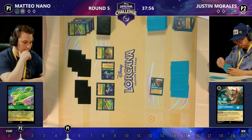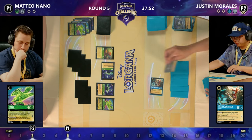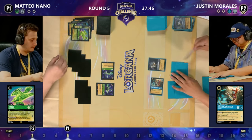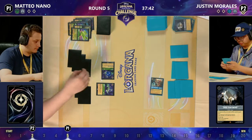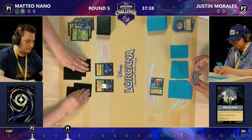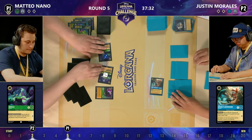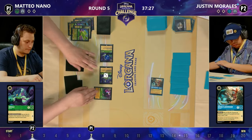Justin's going to be thrilled to have had that Flavisham there, because losing both his copies of Whole New World and having discarded two or three times at this point — well needed. We're going to be paying five to play a Grab Your Swords, getting rid of the Bucky and the Diablo, and two damage on each Ursula. Maybe at some point those Diablos will just stop coming back — is it three we've gone through so far? Three have gone now. Justin's done a super good job of keeping these at bay.